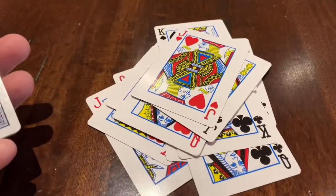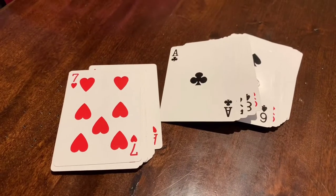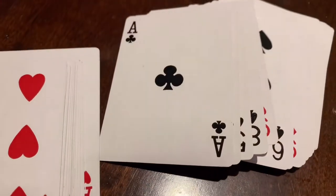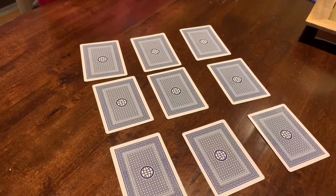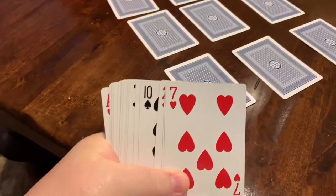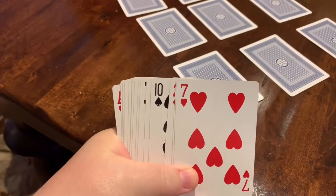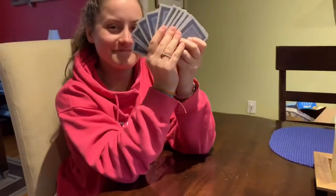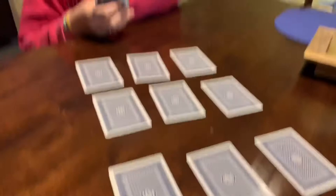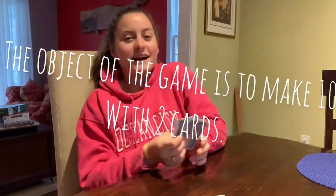Take out all the face cards — you're going to use the number cards, and aces count as one point. You're going to put your cards on your table, three over three in a grid pattern. Then divide the rest of the cards equally between your opponent and yourself.